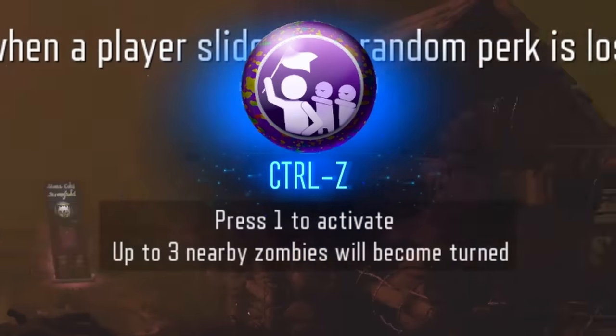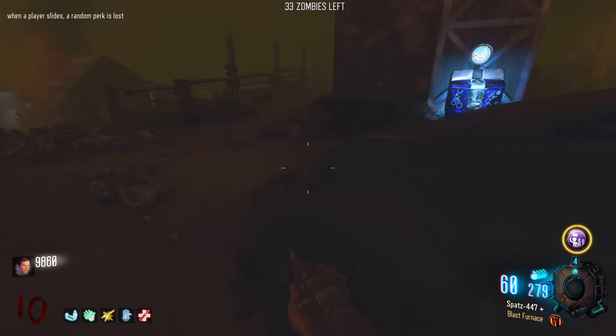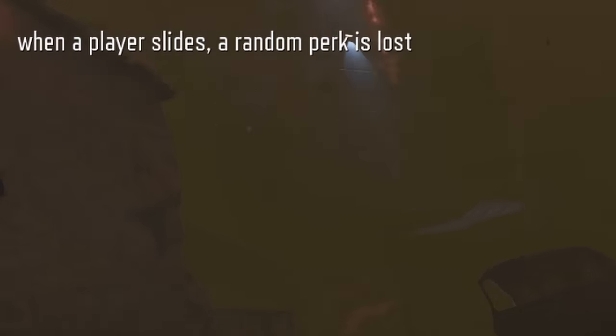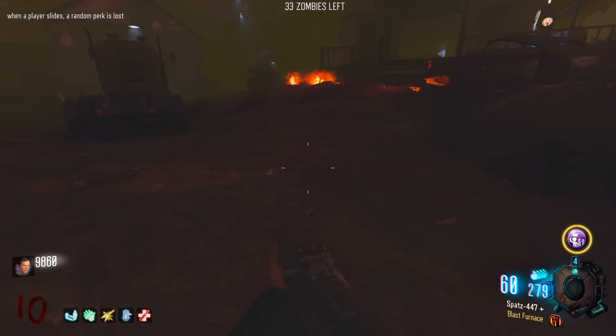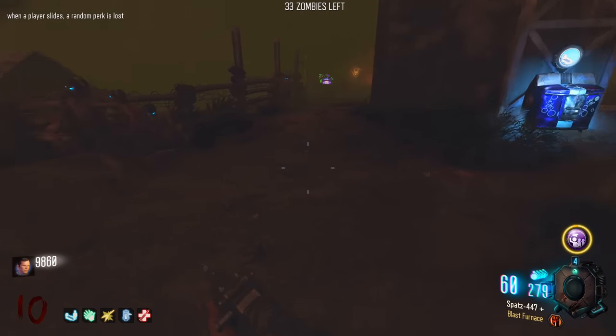We'll go with three nearby zombies become Turned - that's a bit cool, actually. Three nearby zombies become Turned and it has four activations. When a player slides, a random perk is lost. Do not slide - so many times have I fallen for this one. Just have to keep my hand off of the slide button.